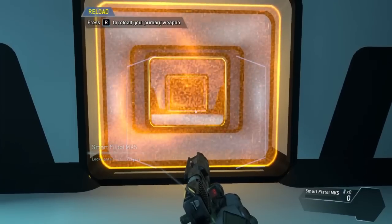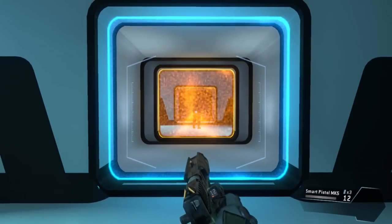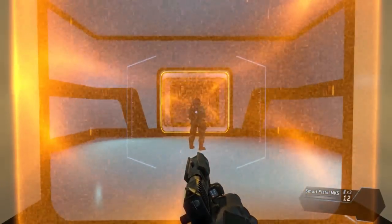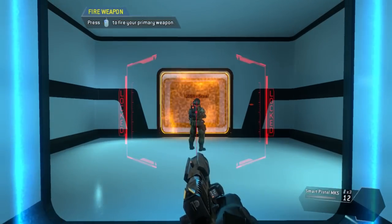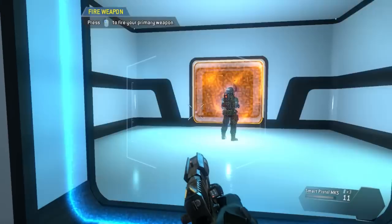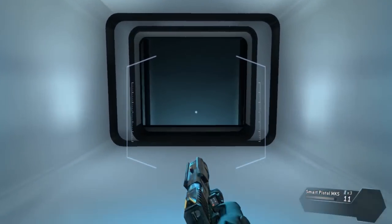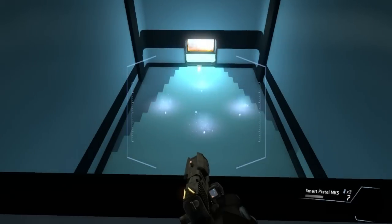The weapon is empty — load a fresh magazine. This is the smart pistol, an auto-targeting weapon. Get close enough to a valid target and the smart pistol will start locking on. Wait for a full lock before pulling the trigger. Use your smart pistol to neutralize the target. Target eliminated. The smart pistol can lock on to more than one target. Eliminate all of the targets with your smart pistol. Targets neutralized.